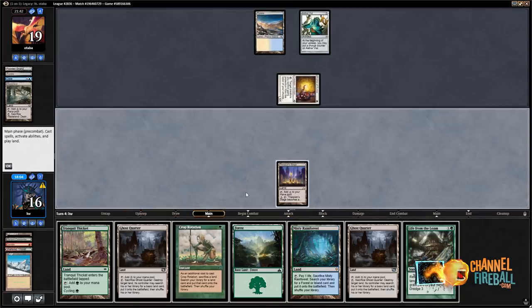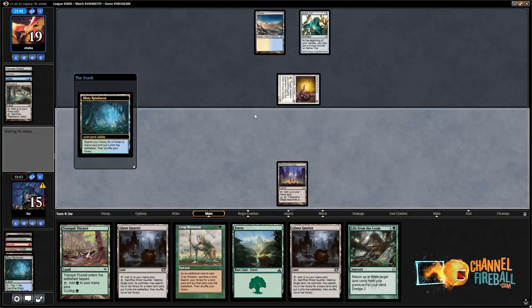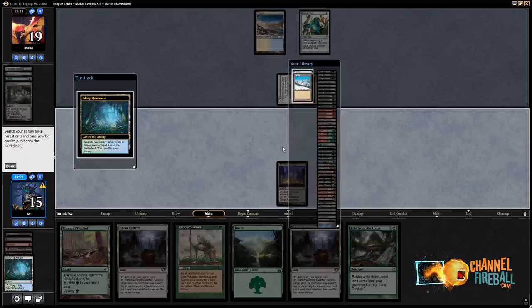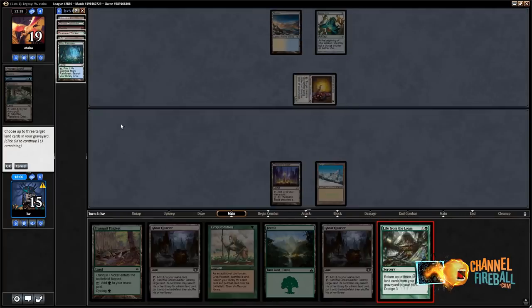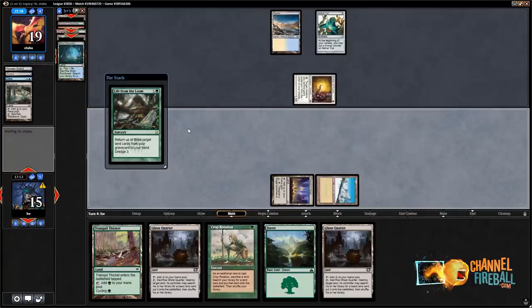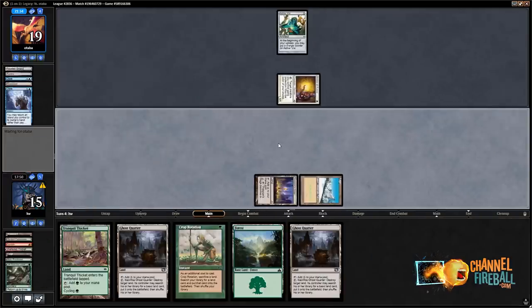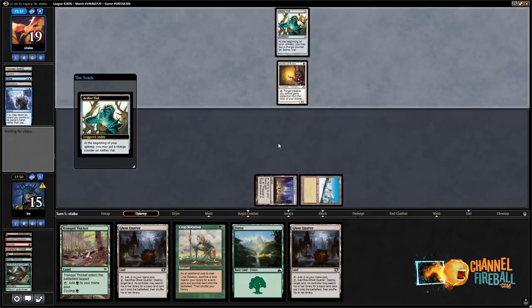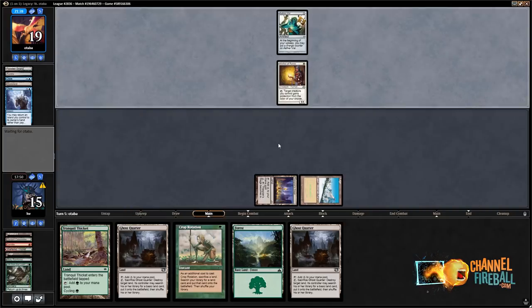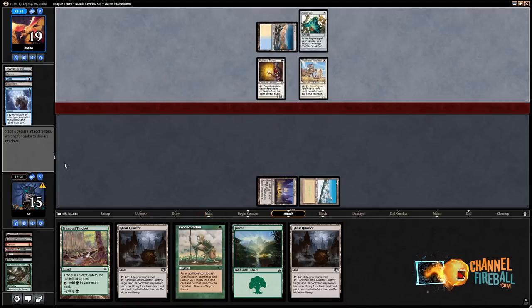Life from the Loam back — Wasteland, Taiga, Sheltered Thicket. If they counter Life from the Loam, yeah, I don't really care. I've got land drops to make. What's their best play — like a Thalia or something to make Life from the Loam cost a little bit more? Who knows? Let's dredge Loam — oh, a Tabernacle. Let's get back Tabernacle, Dark Depths, and Wasteland.